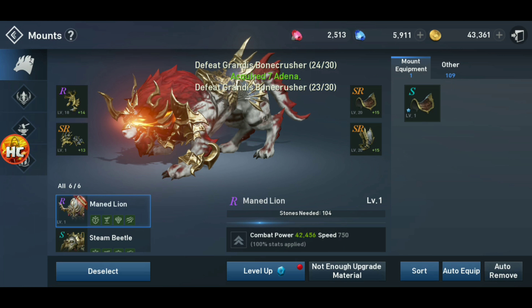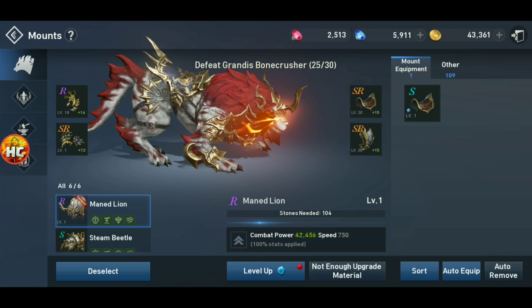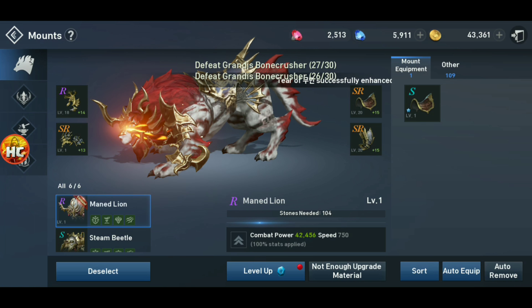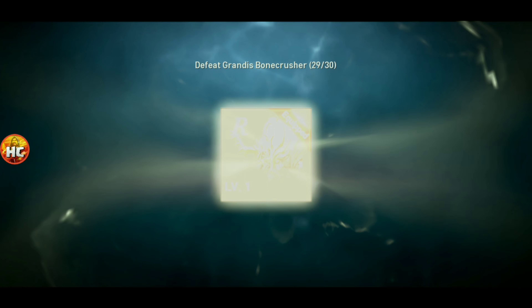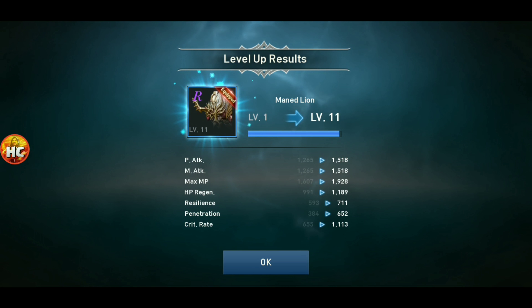Got a little bit of CP there, but now we got a whole bunch of opportunity. Look at how amazing he looks now. Since he went to S20, I saved all these advancement stones, so now we'll go to level 11 right away. And that adds another 3,000 CP. Nice.